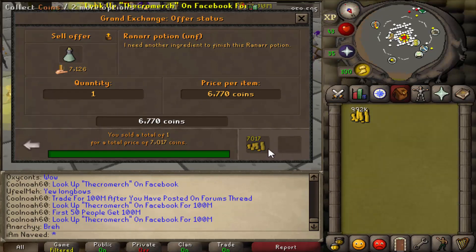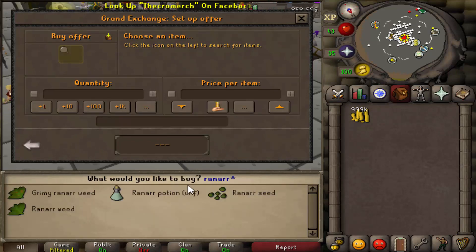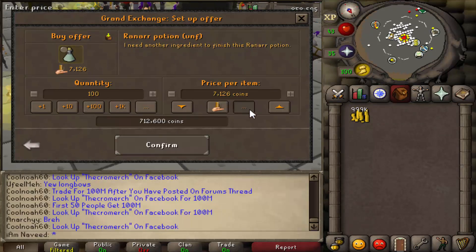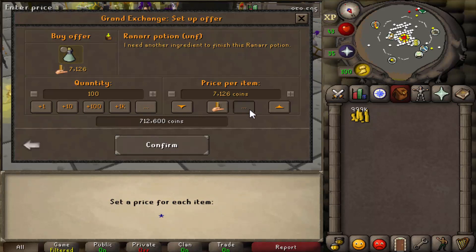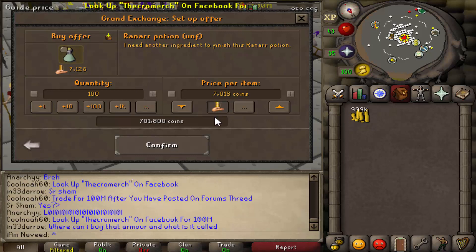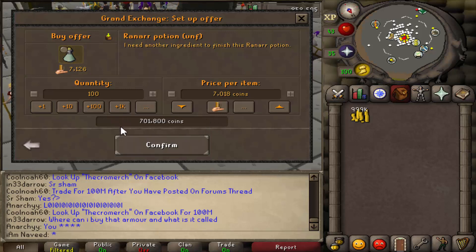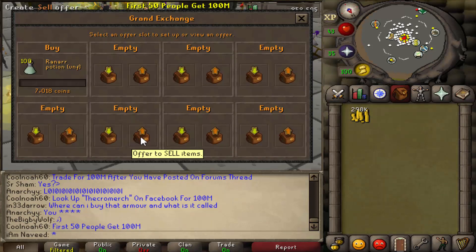Once you've done that, you're going to go into the Grand Exchange and search Ranarr potion unfinished once again. The price you instantly sold at is the price you're going to be buying at. So I'm going to do 7,018 — basically one more than 7,017, the reason being we sold for 7,017, so we do one more just to make sure ours buys first. And we do 100, just to show you guys how to flip and hopefully get the idea of what it involves.